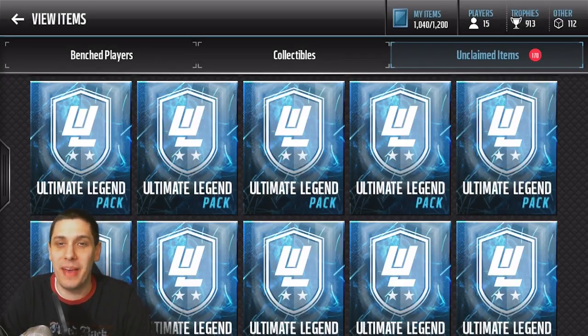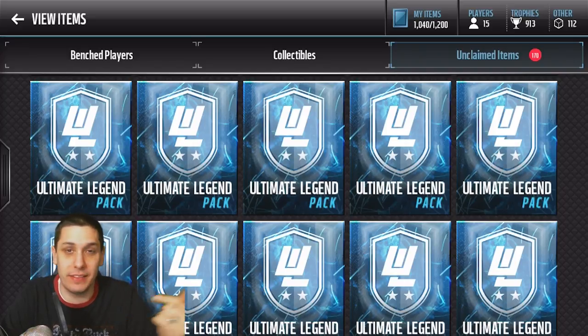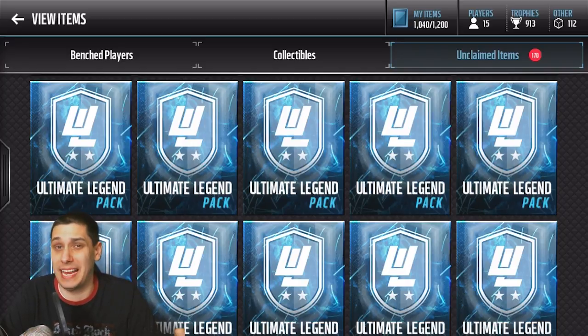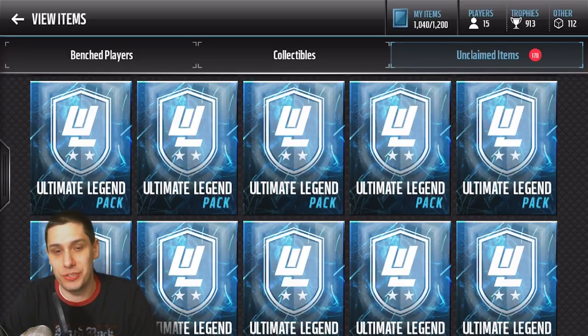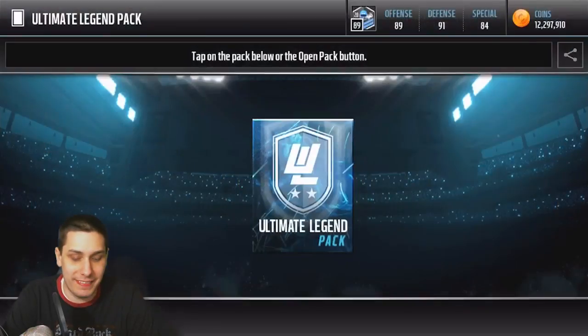What is going on guys, clickwood here back with another Madden Mobile video. Today we're gonna be ripping some ultimate legend packs trying to get the new Donovan McNabb item. I've seen the limited edition going for anywhere between 5 million and 10 million on the auction house. We've got 25 packs at 50,000 coins a piece, so you guys can do the math on that.